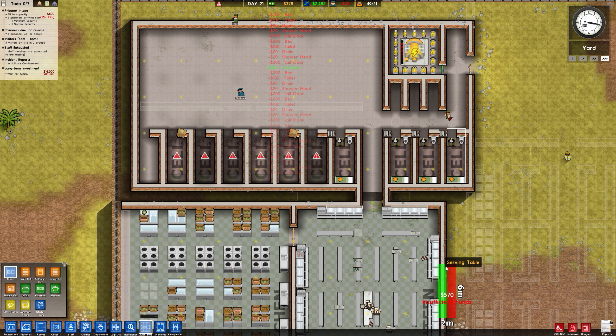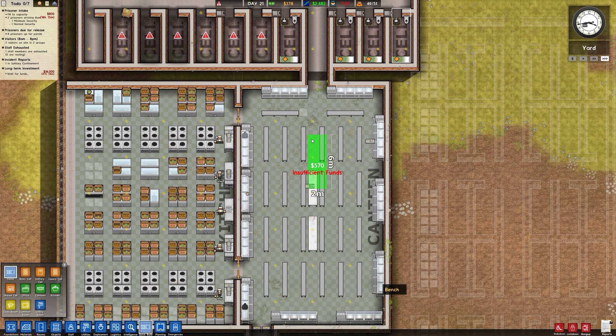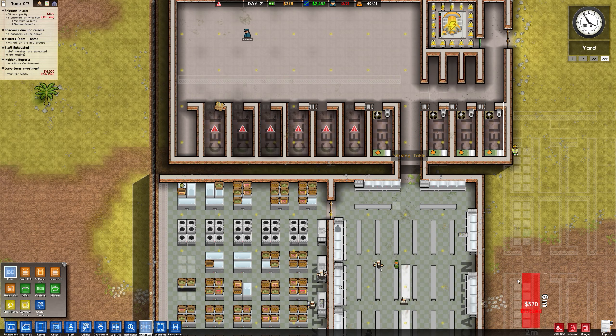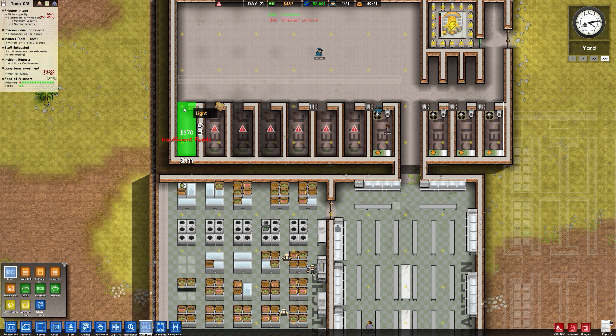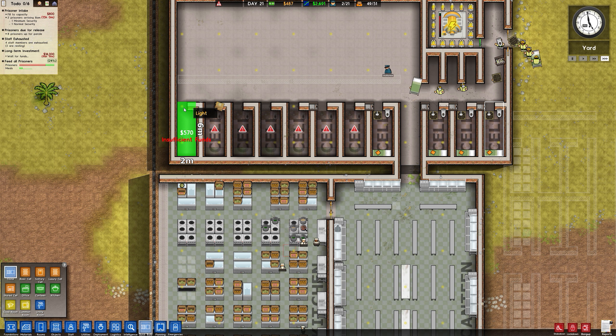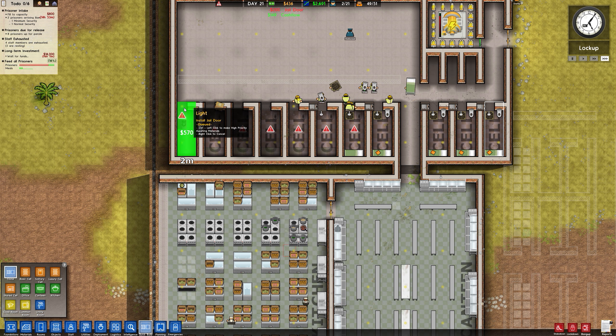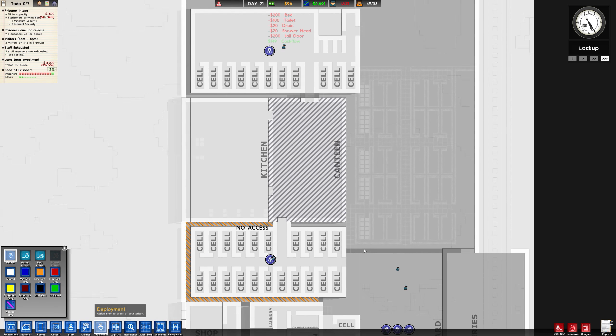Can't quite afford the last one yet. Oh, he had an early prisoner release - that's nice. So we're still gonna get an extra 800 bucks for tomorrow, as well as the extra ones when these cells come through. 570. I think we might actually tick over to be able to get this last one. Yep. Sweet. Okay. So let's re-plan out the deployment of some of our guards.